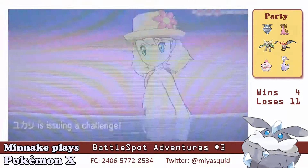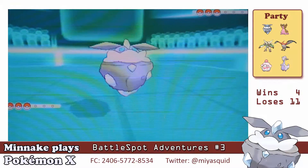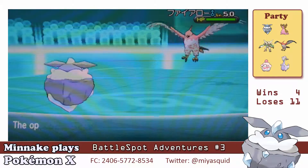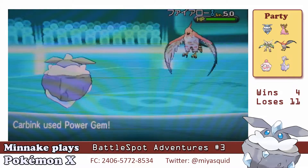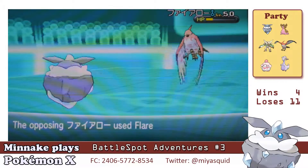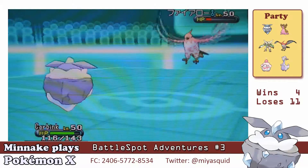I'm starting with my Carbink and she's starting with her Talonflame. This is actually a very good setup for me because my Carbink does well against Talonflame. She's using Tailwind, which raises the speed of her team, and I'm going with Power Gem because that's my most powerful move against Talonflame. It should go down in two hits.